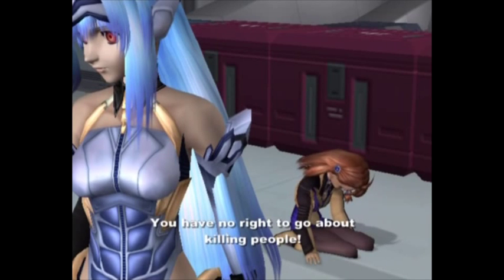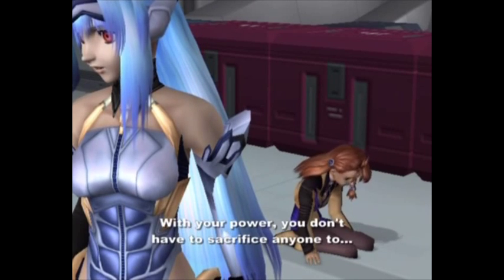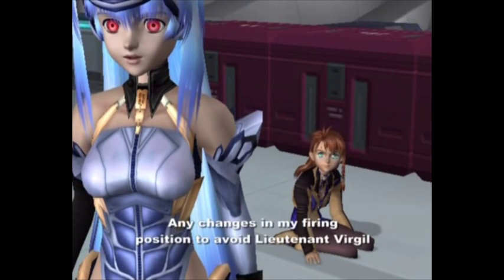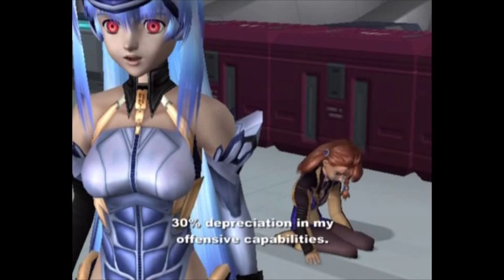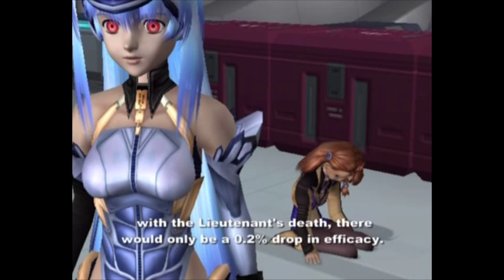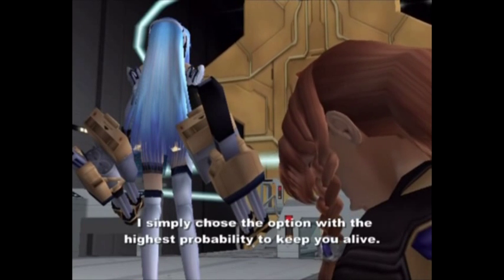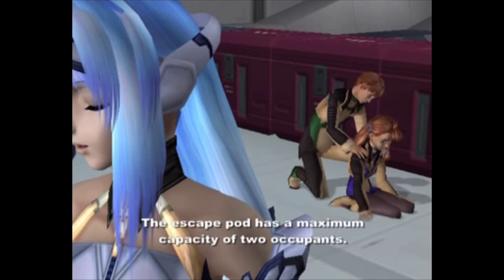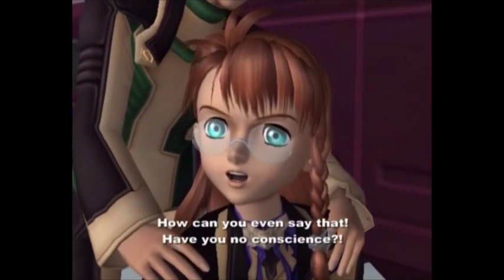That's no excuse! You have no right to go about killing people! Why did you shoot Lieutenant Virgil? With your power, you don't have to sacrifice anyone. At that time, Lieutenant Virgil was in my direct line of fire. Any changes in my firing position to avoid Lieutenant Virgil while protecting you would have resulted in a 30% depreciation in my offensive capabilities. On the other hand, with the Lieutenant's death, there would only be a 0.2% drop in efficacy. I simply chose the option with the highest probability to keep you alive. Furthermore, the escape pod has a maximum capacity of two occupants. I believe it is obvious who gets priority.